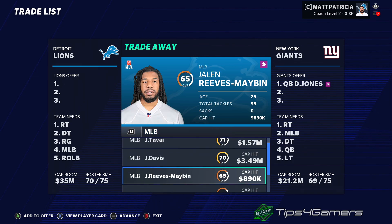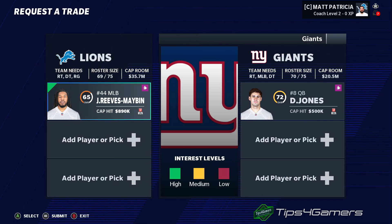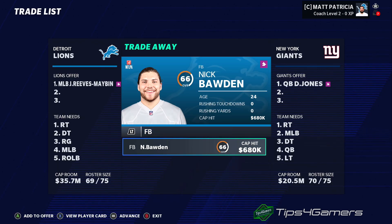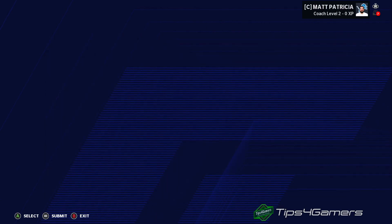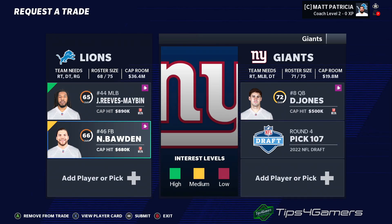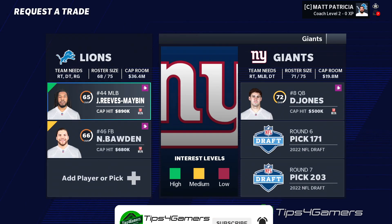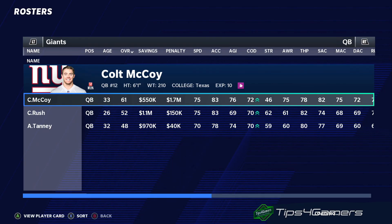Daniel Jones is really easy to trade for. You can add a halfback to the offer if needed; even a fullback showing yellow interest helps. You could also trade for a better fullback back in return. We walked out getting a sixth and seventh-round pick — probably could have pushed for a fifth but it wasn't worth the time.